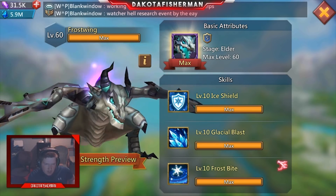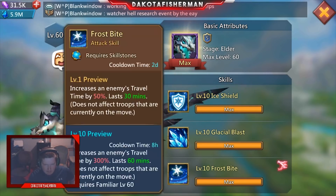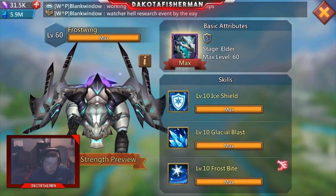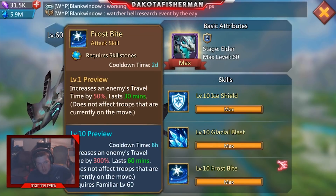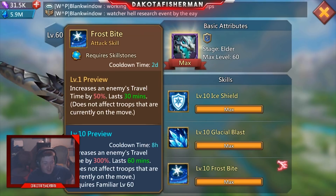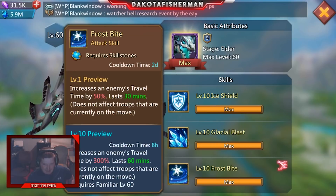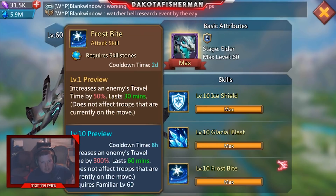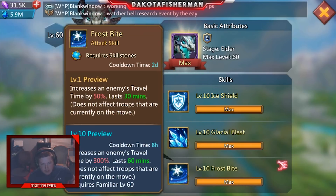The question is — and I'm sure some of you pay-to-wins are probably thinking it's worth it — what exactly is awesome about Frost Wing? First of all, Frost Wing can basically increase travel time by 50% when you get them, but it does cost skill stones. FYI, skill stones are a little bit on the expensive side — just know that is a little bit expensive, for 30 minutes.